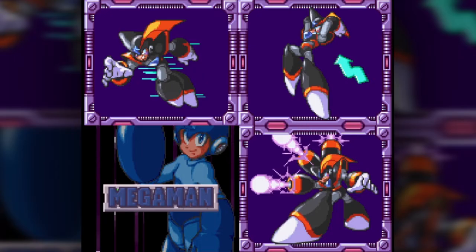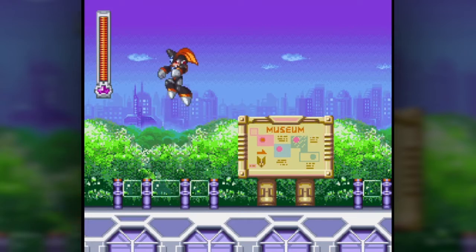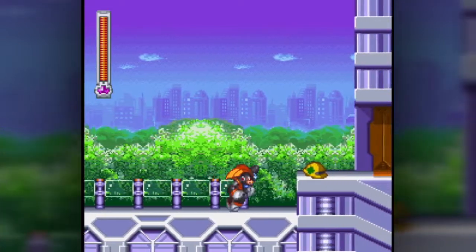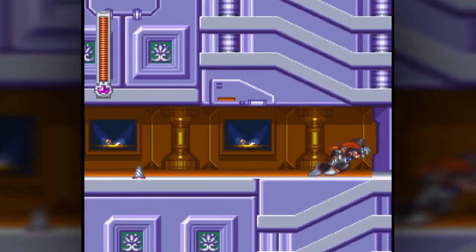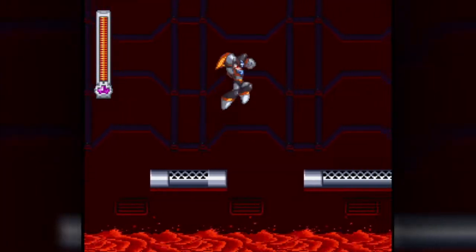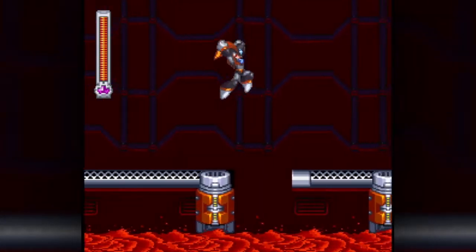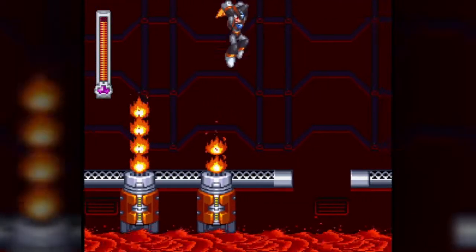Bass has a dash, a double jump, and he can shoot anywhere — it's really interesting. He plays very differently from Mega Man with different graphics, and he can shoot rapidly in any direction. He cannot charge up though, which makes him slightly weaker than Mega Man. This is honestly a really weird Mega Man game — it's very different from most main Mega Man games, especially the robot master selection screen.